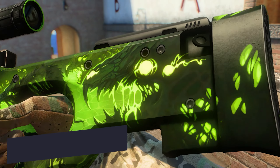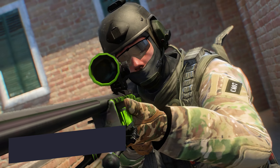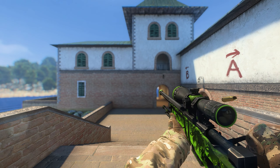AWP Containment Breach. An army of monstrous monsters attacks your enemies in the wilds of a radioactive forest. Their mouths open, thirsty for blood, and nothing can stop this onslaught. All you have to do is watch through the scope as your enemies lose their heads.